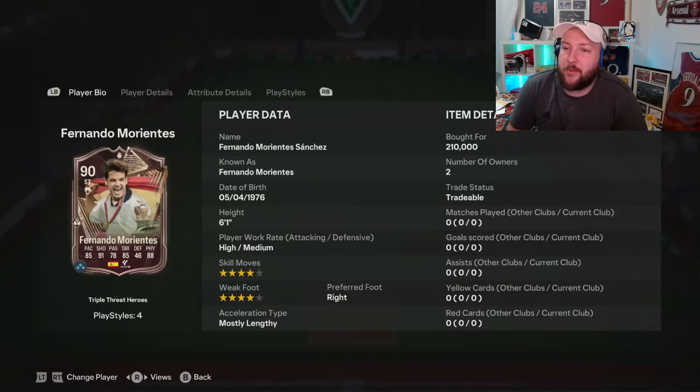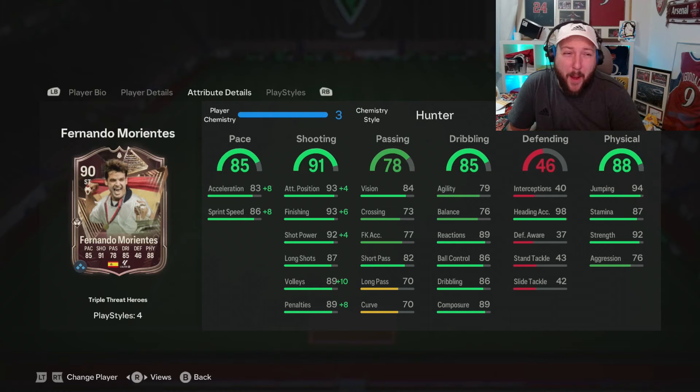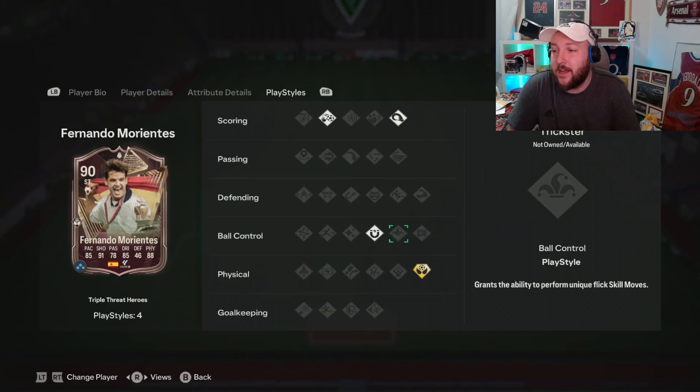We're looking at the brand new Triple Threat Heroes Fernando Morientes. He is 6 foot 1, high medium, 4-star, 4-star, mostly lengthy, right-footed. He'll play striker or center forward, and this card looks unbelievably good with 93 finishing, 94 short power, 89 composure, really good agility and balance for someone at 6 foot 1. Great short pass, good acceleration, sprint speed, fantastic heading accuracy, stamina and strength. In terms of play styles, we've got chip shot, power header, first touch, and aerial plus — so not the best play styles.